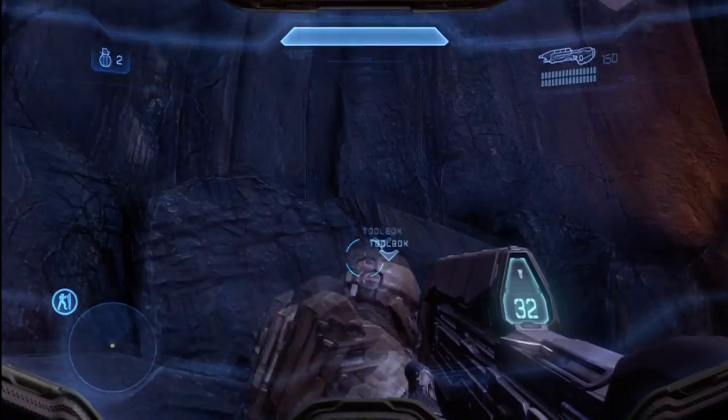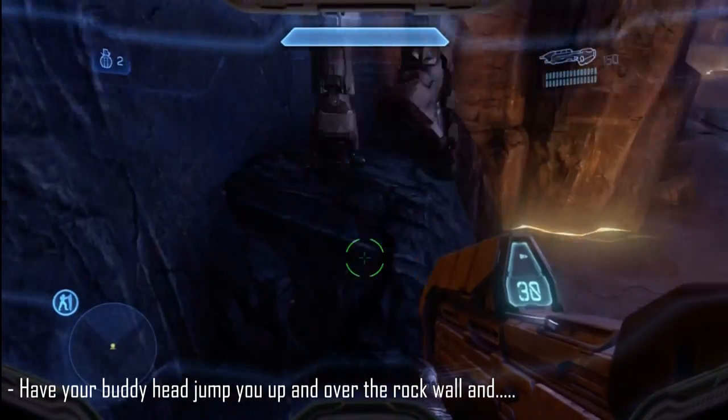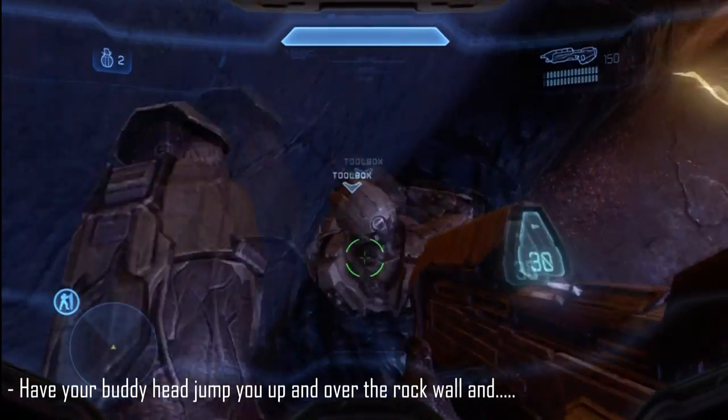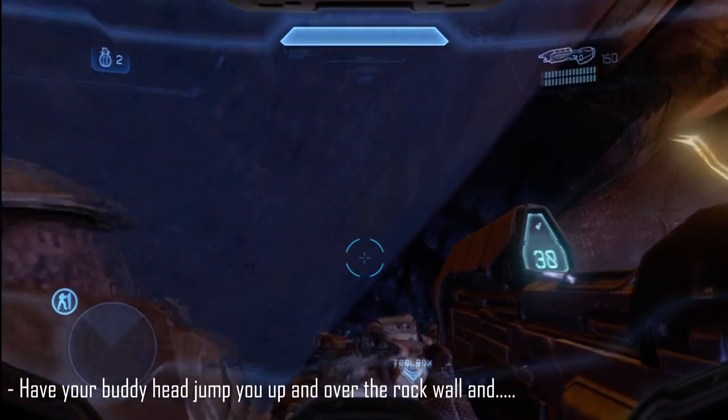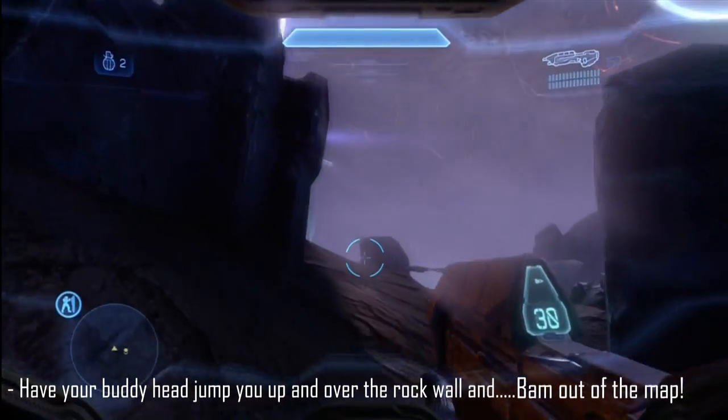Right here they jump up that wall, so you see these rocks here. Jump up there and use them as a step stool. Once you can do this, as you see here in the video, you're going to be out of the map.